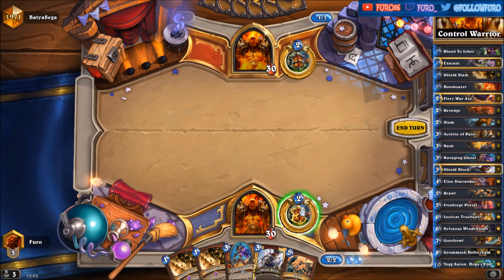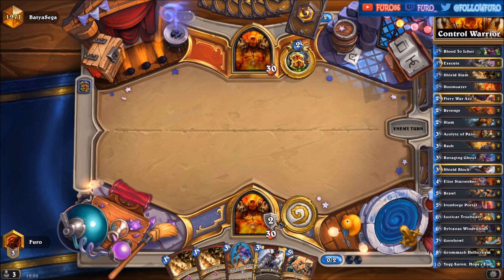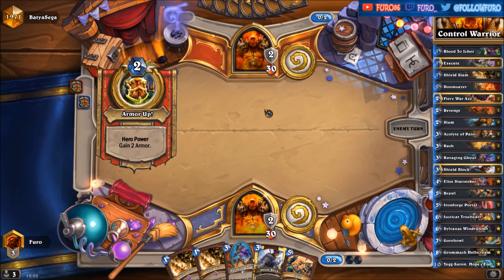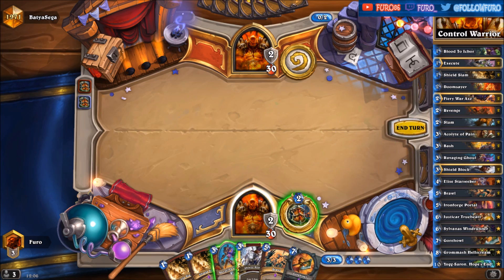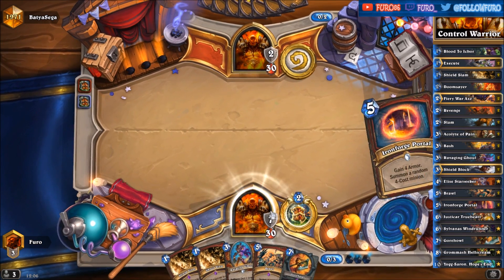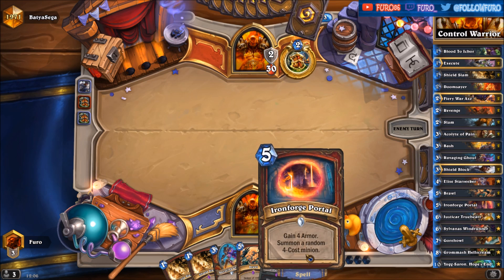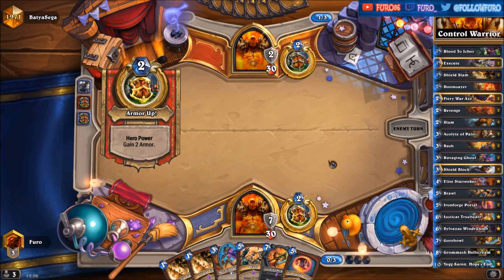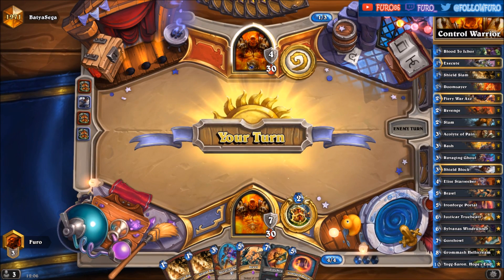He didn't play anything on turn one so just use the armor here. Also armoring up. Shield Block — up to seven armor now. Iron Forge Portal, that can give us even more armor and also summoning a four-cost minion. I guess that's also a control Warrior.